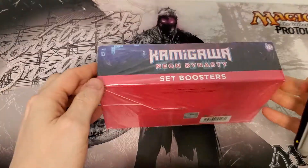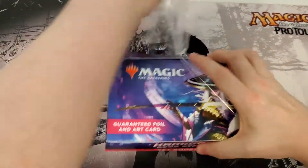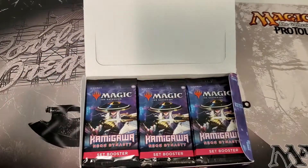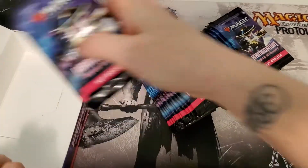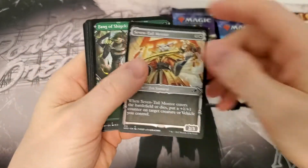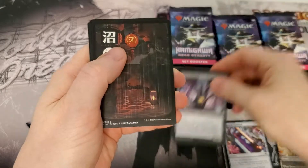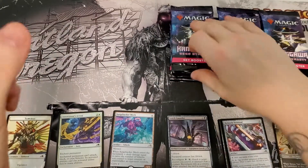Hey Magic fans, we're back again — Captain Clyde here at Captain Clyde's MTG, digging into another box of Kamigawa Neon Dynasty. The last box wasn't as hot as the first one from this case, but it turned out better than I thought at the end — which isn't saying a lot honestly. You do what you can and you always hope for the best. That's why I do these videos, so you guys know whether or not to buy boxes or buy singles — also helps feed that crack-pack need so you don't have to waste your money cracking packs; you can waste mine.